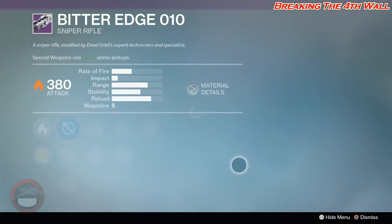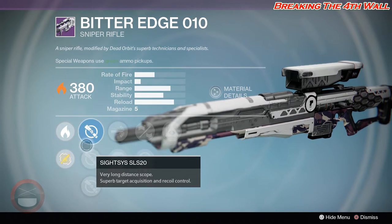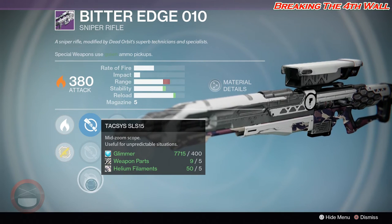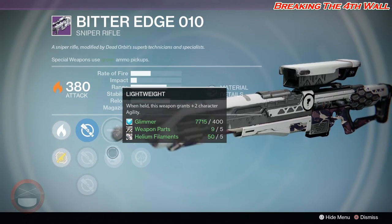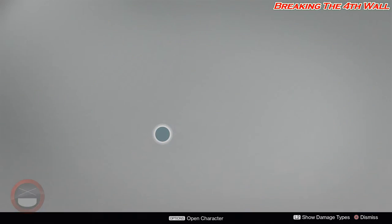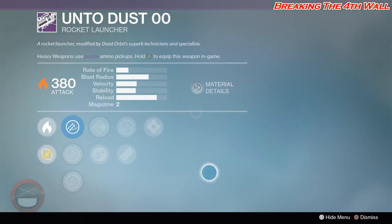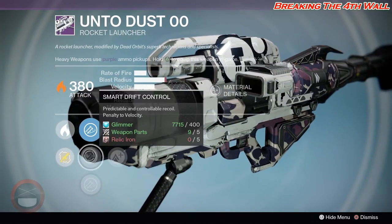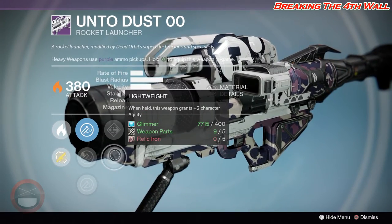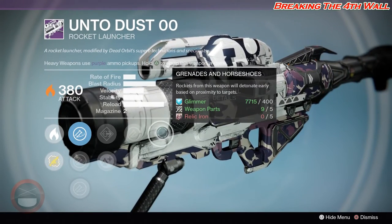For your Sniper Rifle, we got the Bitter Edge 010 with SiteSys SLS-20, Longview SLR-10, and Tacxys SLS-15. We got High Caliber, Lightweight, Small Bore, Life Support, and Hidden Hand. As for your Rocket Launcher, we got Unto Dust with Aggressive Launch, Smart Drift Control, Hard Launch, Flared Magwell, Lightweight, Javelin, Tripod, as well as Grenades and Horseshoes.